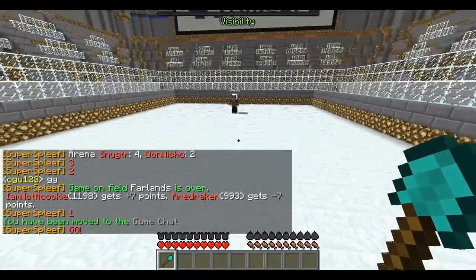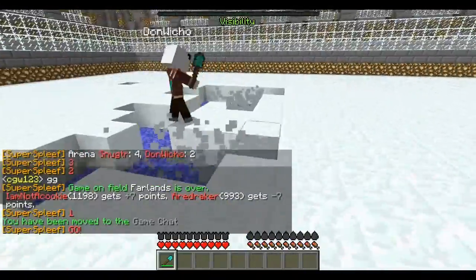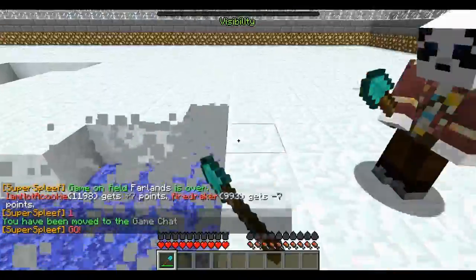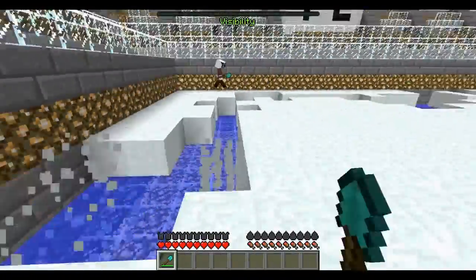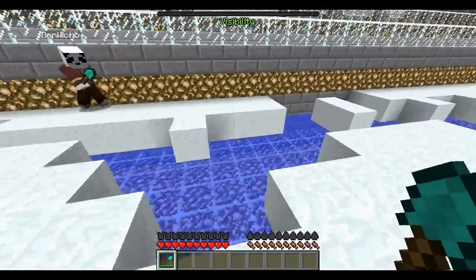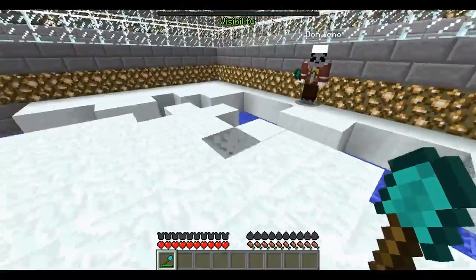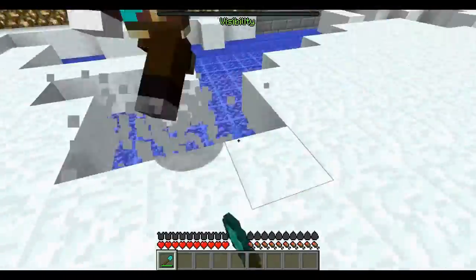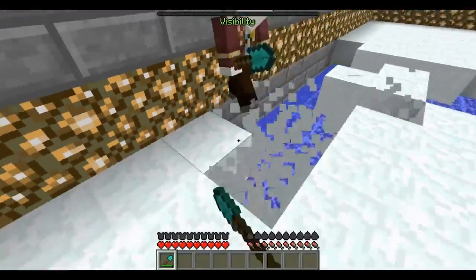Here I'm about to do the 360 no-scope — just kidding. Also, you might notice the ground — you can't really see here, but when I was playing, the ground looked kind of weird, like the blocks were a millimeter too small, so you could see through them. I don't know why — I wasn't using any texture packs or any mods besides this HUD mod, so I don't know why it happened.